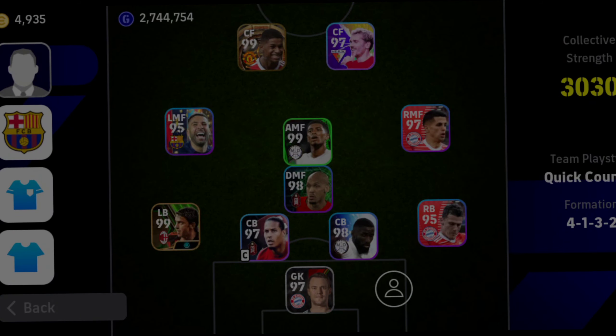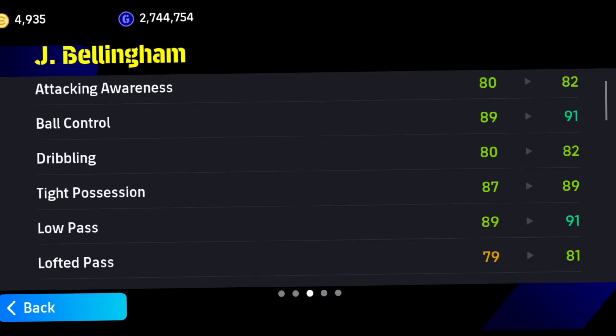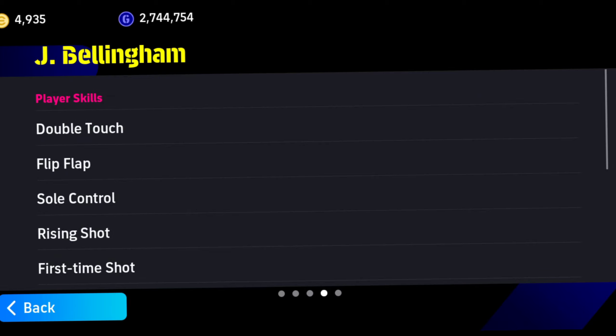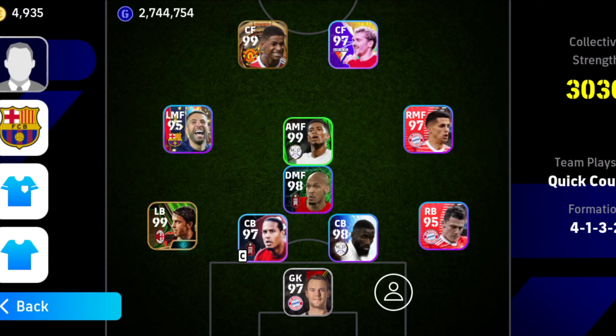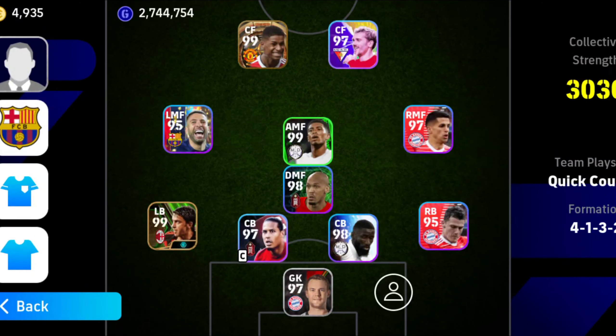For the AMF position, always make sure to use a Hole Player. I'm using Bellingham — he's a Hole Player. This player should have 90+ passing; Bellingham has 91, with good speed, dribbling, and offensive awareness. His standing awareness is 82 and speed is 85, though he's a bit low on acceleration. Double Touch is a must — even a single double touch can cut out one or two players from the middle. Don't use pure Playmakers; always use a Hole Player, as they support your forwards a lot.